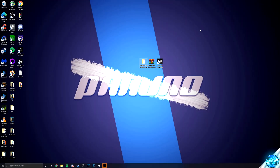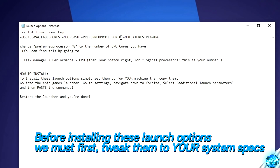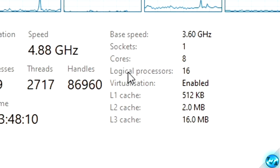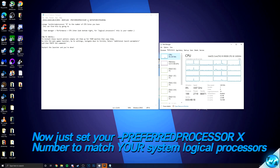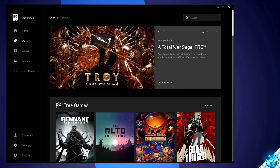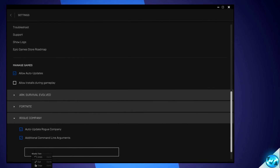We can then set up our custom launch options to lower overall input latency and boost FPS. Navigate inside of the FPS pack once again, then go inside of the Launch Options text document. Before we install these launch options, we need to customize one option and tailor it towards your system specs. To find out which number you need, open up Task Manager, go to the Performance tab, then go to CPU. Look for where it's titled 'Logical Processors' — as you can see I have 16. Whichever your number of Logical Processors is, that's what you're going to be setting to the Dash Preferred Process account. Once you've got that set up, copy all of those launch options, then go down to the Epic Games launcher. Navigate to the settings cog, scroll all the way down, go over to Rogue Company, check the box for additional command line arguments, then right click inside the blank space and press Paste. Once done, click the drop down menu and we're then good to go.